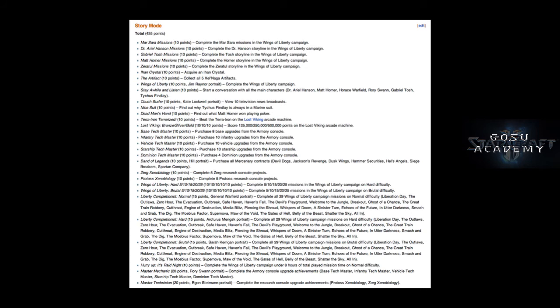There are achievements for getting all of one kind of armory upgrade. If you don't have the money for that, one way to game it is: don't get anything until you have a large pot of money, then save, then buy all of one kind, then go back to your save and buy all of another kind, then go back to your save and buy all of the other thing — you get those achievements and then you're set. One achievement that confuses people is the Hurry Up It's Raid Night achievement. You need to complete Wings of Liberty on normal or higher difficulty in eight hours. People wonder how you complete 26 missions in eight hours.